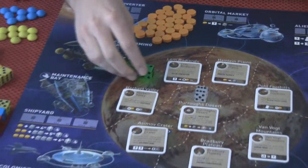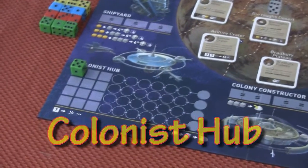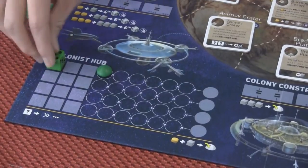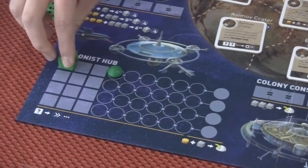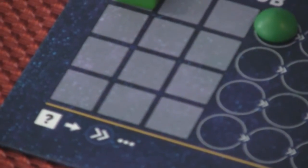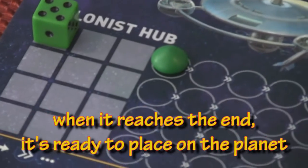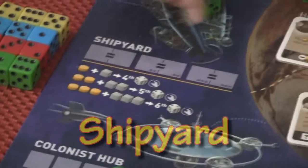Starting down here: the Colonist Hub — for every die you put on there, you move your colony up one. It doesn't matter what number is on the die; you only move it up one for however many dice you place there. Those little symbols around the board — that question mark means any number, move it ahead.